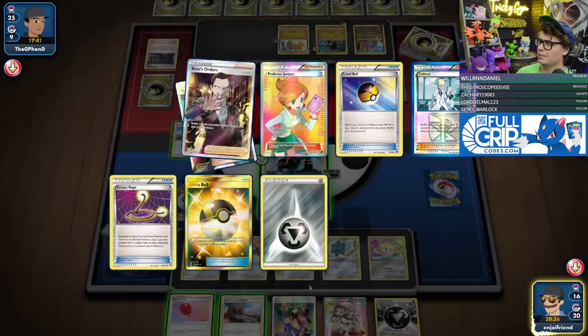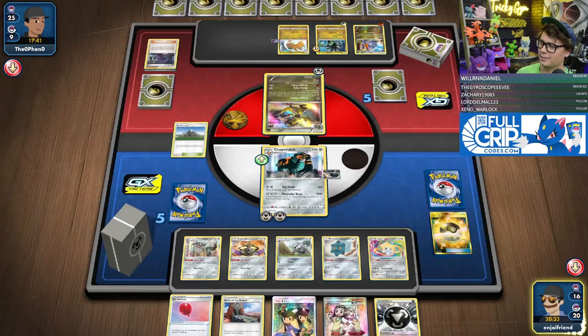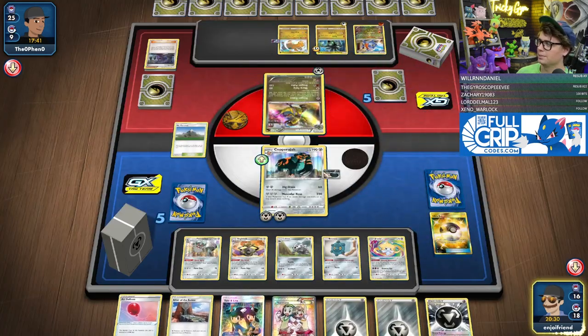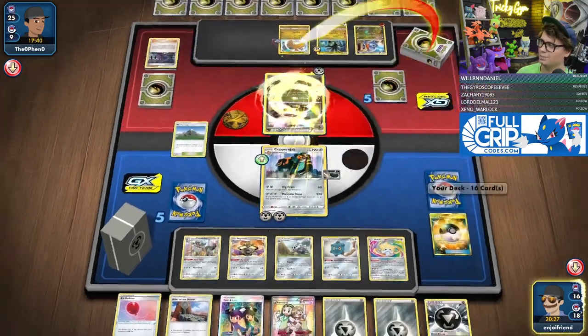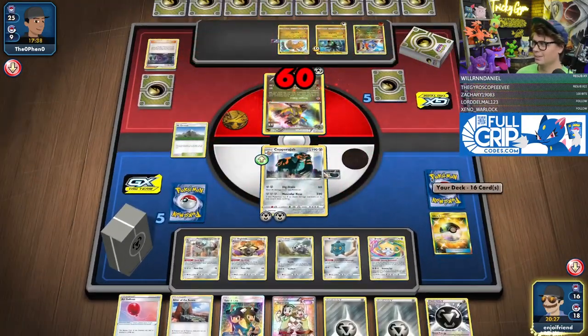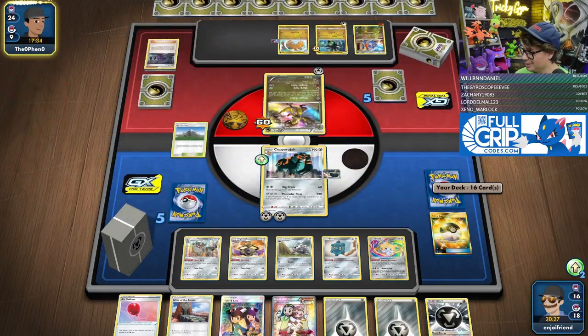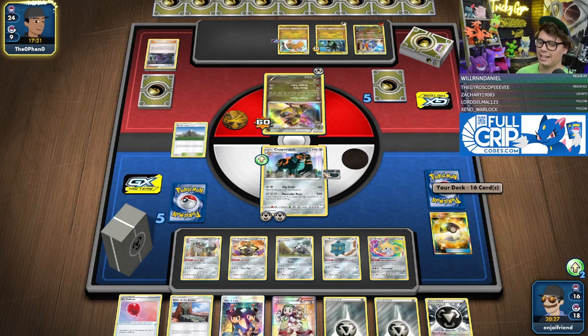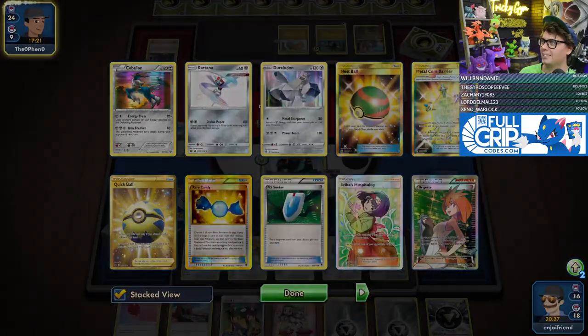We don't actually need to — I get a couple back now. I'm committed. Leave one in the discard pile. Dig Drain for only 60 damage, not 80, because of the Hex Maniac. Duraludon can accelerate, but I'm just not into it. I think almost all of these basic guys could go, except for Kartana — that's the only one you need.